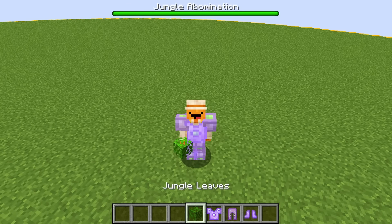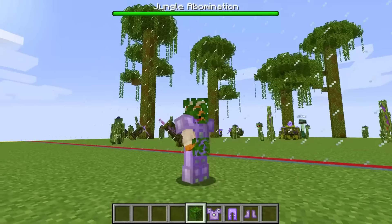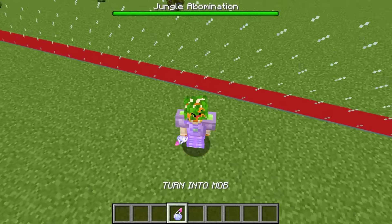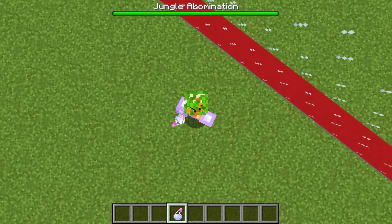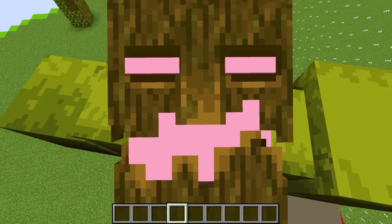Now we're going to put on our armor to turn into this monster, so let's put this all on and even put on this leaf block for our helmet. Now that we have all this armor and are dressed up as Cardi's mob, how do we actually turn into it? Well, if we get this potion called the 'turn into any mob' potion and splash it onto ourselves, we will actually turn into the mob we dressed as.